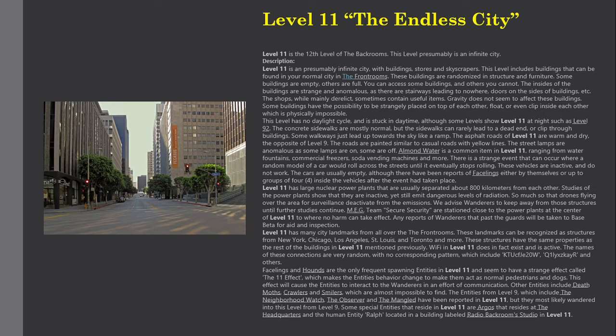Level 11 is a presumably infinite city, with buildings, stores, and skyscrapers. This level includes buildings that can be found in your normal city in the front rooms. These buildings are randomized in structure and furniture. Some buildings are empty, others are full. You can access some buildings, and others you cannot.